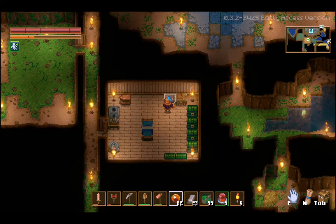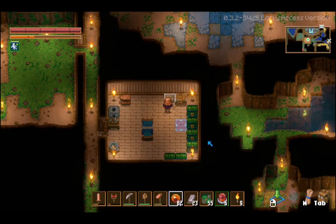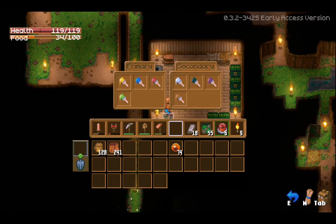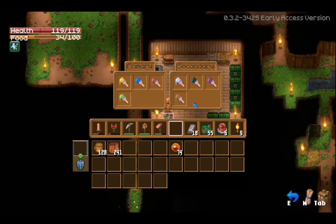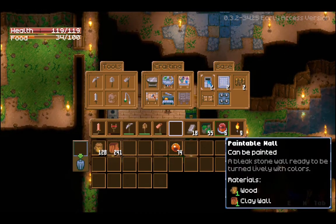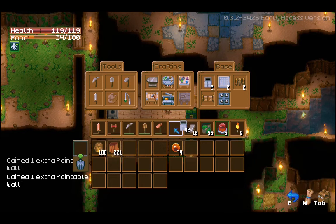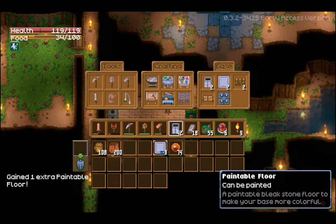Let's give this painting table a look here. It's eight wood, eight slime, and five tin bars. Let's put it down here next to the cooking pot. Now let's see - primary and secondary colors. All of these use slime. Going up here, with the clay we've been mining and some wood, we can get some paintable walls. I'll get a good amount of them, and some paintable floors. I assume we paint them first.